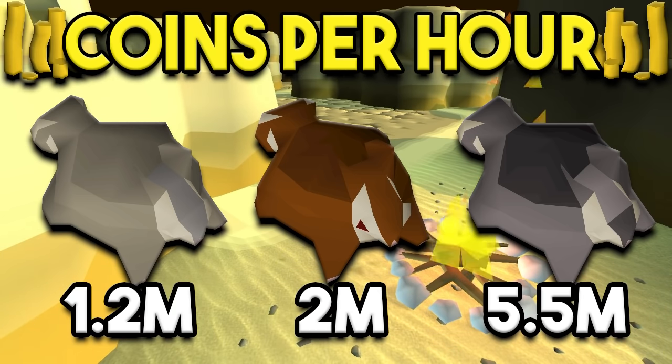The current GP per hour you'd have to spend for each type of chin is between 1.2 and 5.5 million. This is why I really don't recommend black chins — you get about a 15–20% upgrade in XP per hour, but it comes at almost three times the cost of red chins, so it's just really not worth it in my opinion. The difference between grey chins and red chins is somewhat substantial, so if you find yourself strapped on cash, go for grey chins — it's a perfectly viable option.